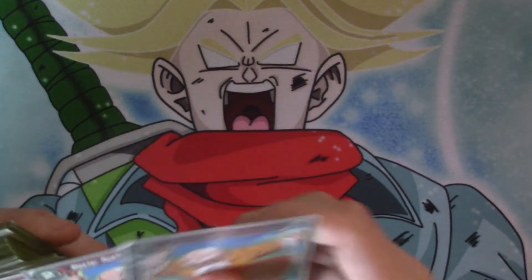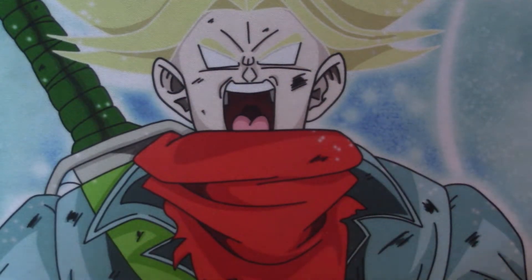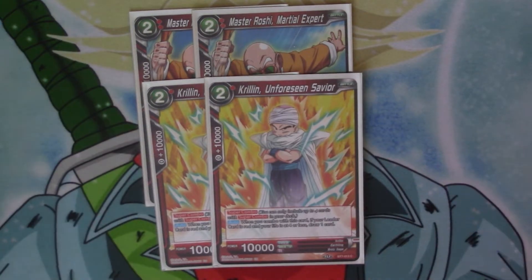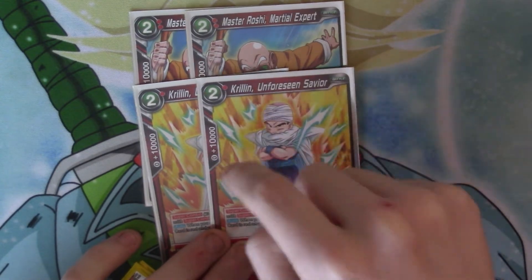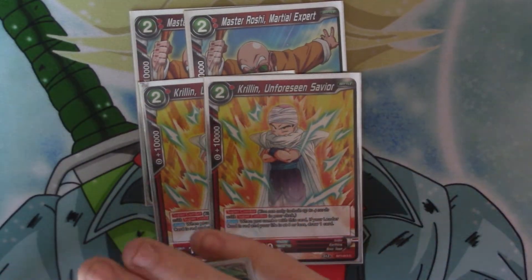Onto the 2-drops. To start off with we've got the Super Combos — we've got two Roshi, the sparking one, and two Krillin. Whether it's Krillin or something else, it's just a 4 or less combo draw card. Probably would be best if it is one of the ones that's got 10K regardless for the draw, because they're just better.